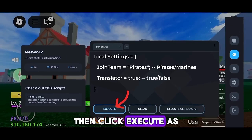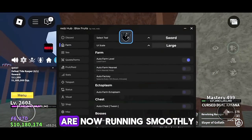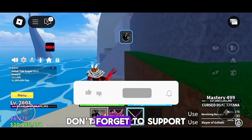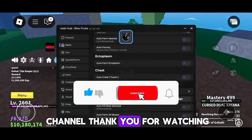Then click Execute. As you can see, both Delta Executor and the RedHub script are now running smoothly with the latest update. If you've made it this far, don't forget to support the video by leaving a like and subscribing to the channel. Thank you for watching.